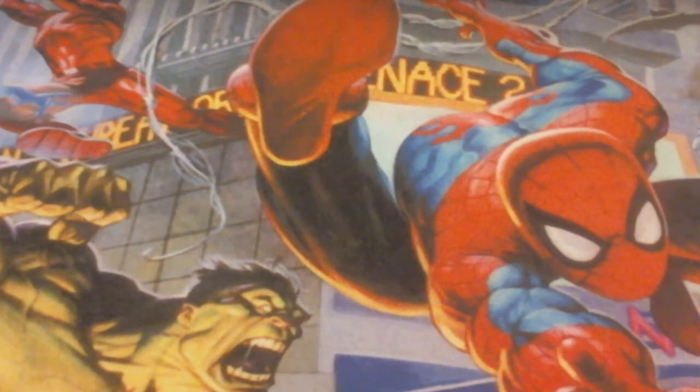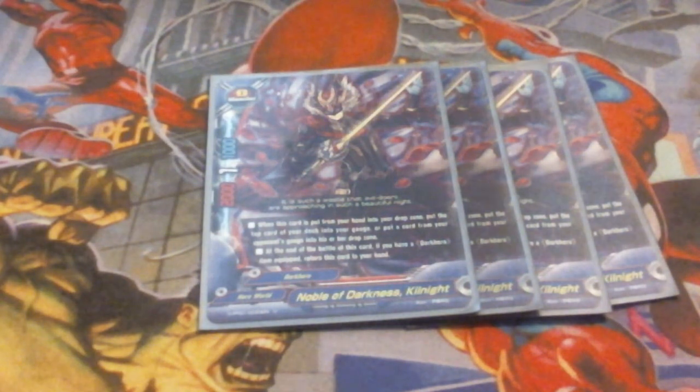The size 0s are obviously Noble of Darkest Kill Knight — he's the primary card we always want to discard. He's 2-1-1, which is fine for a size 0. When this card is put from your hand into the drop zone, you can either gain 1 gauge or cause your opponent to lose a gauge. If you have a Dark Hero item equipped and he goes on the field of battle, he can pop back to your hand. He's who you always want to try and pitch, so we're running him at a 4-of.